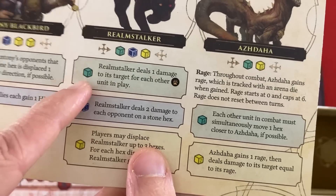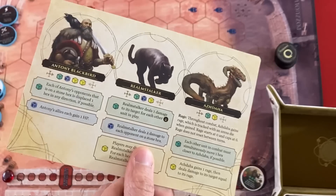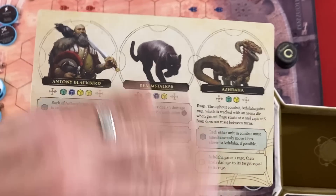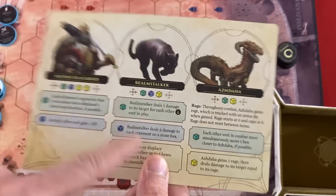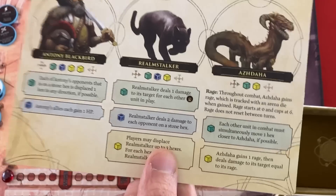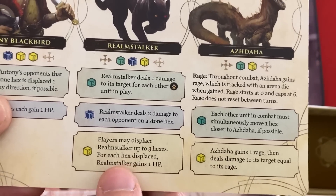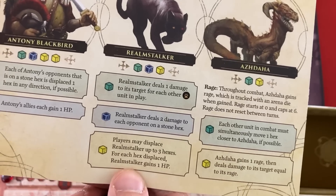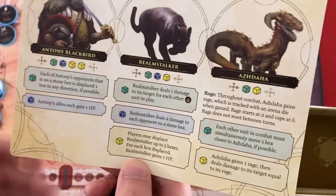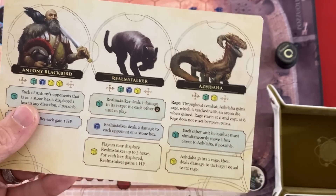The Realm Stalker's green will almost always hit: it deals one damage to a target for each other beast unit in play, so we've got to hope we don't draw beasts or kill them quickly. A blue hit means the Realm Stalker deals two damage to each opponent on a stone hex — so the immortals demand very different strategies. The previous immortal was kind of nice with the stone strategy; this one clearly punishes being on stones. Yellow lets players displace the Realm Stalker up to three hexes, but for each hex displaced it gains one hit point — so gains, not heals, meaning it can exceed starting health. I would never do that.